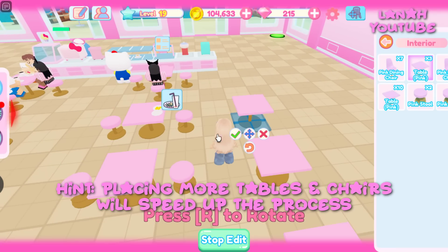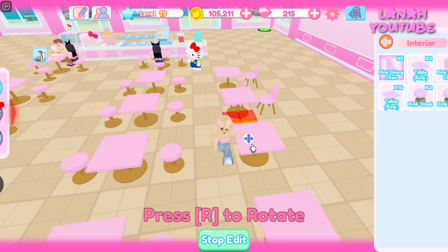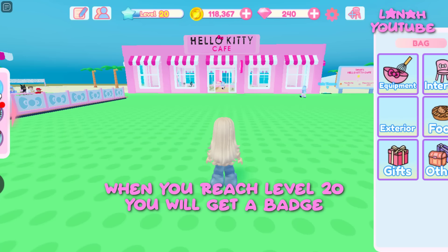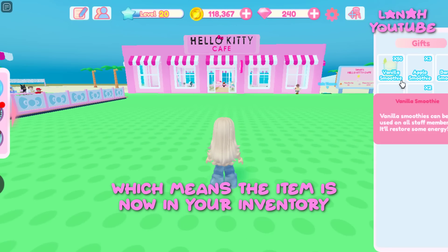Placing more tables and chairs will speed up the process. When you reach level 20, you will get a badge, which means the item is now in your inventory.